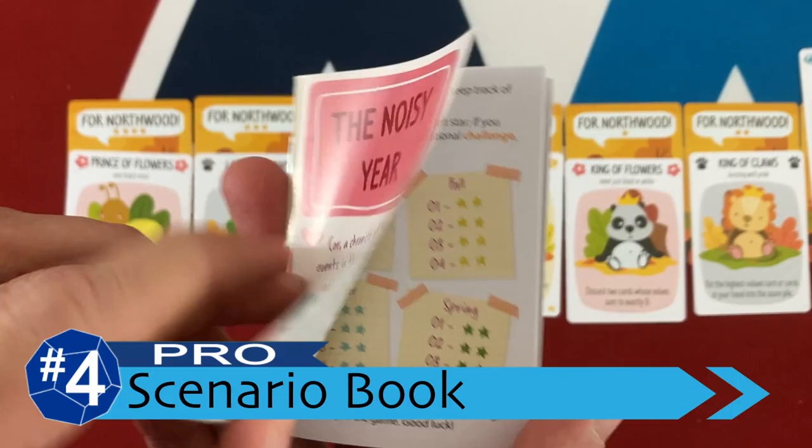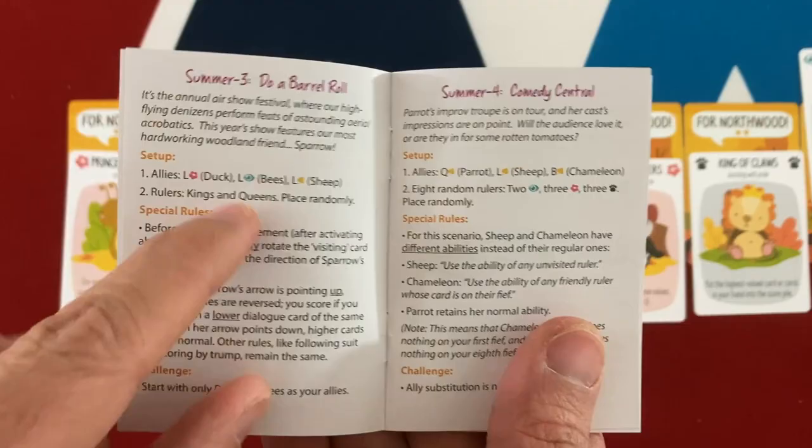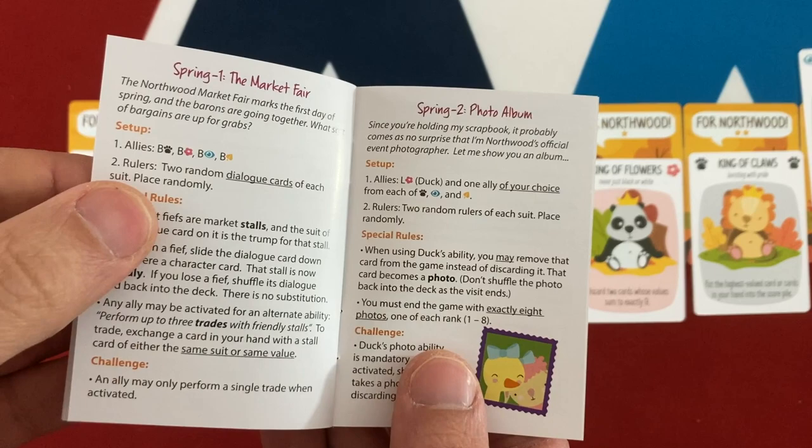My number four point, a big pro, is an inclusion added during the crowdfunding campaign called The Noisy Year. These are a set of 16 little challenge scenarios that already change up the game in major ways and give you specific royalty to help you out. They even have an extra challenge for each one to make the game even tougher. This is awesome — it really adds to the replay value and changes up the way the game plays, giving the game so much more variety past just a basic little card game.